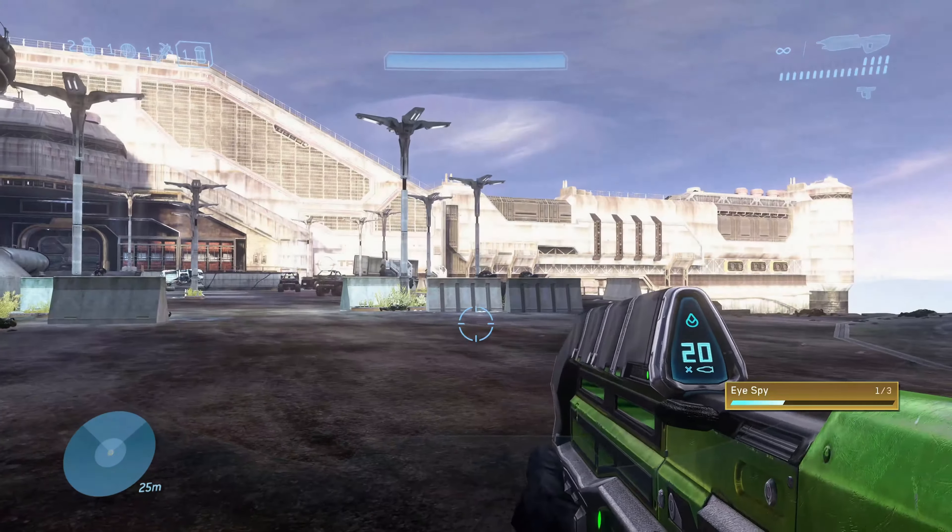There are two MOAs on Kikowani Station. You'll find both of them at the very beginning of the level. And with that I want to once more thank you so much for watching. Subscribe for more Halo videos and I'll see you in the next one!